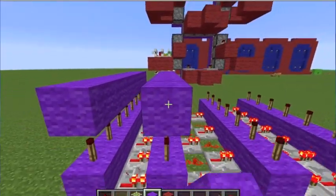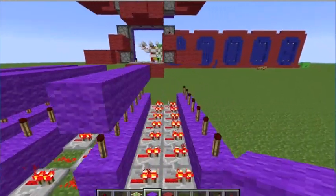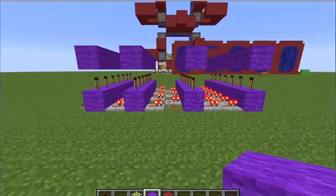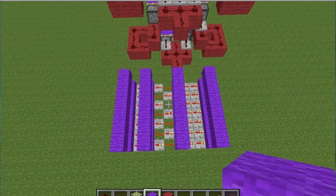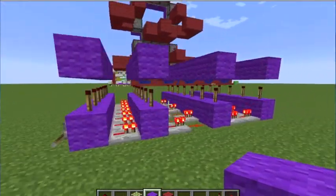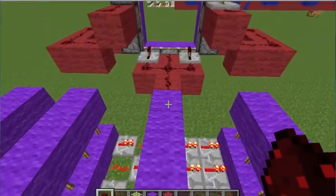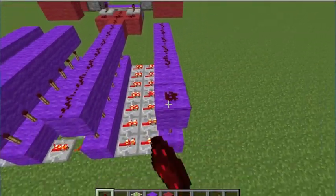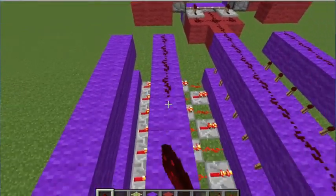Let me just place the blocks all the way across like this. All of them should have this — all of them should be turned off. Now what we're going to do is connect this to this, by placing redstone across the entire thing. Same thing for all of them, except for the far left one over here — that one we're doing something special with.